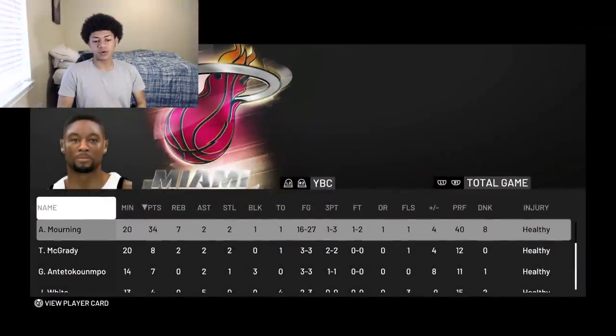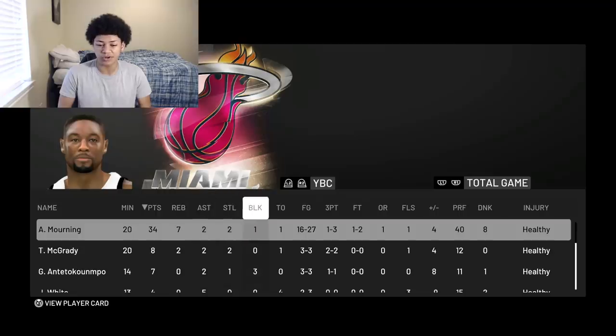Take a look at the box score — Alonzo Mourning finished the game playing the entire game with 34 points, 7 rebounds, 2 assists, 2 steals, 1 block, 1 turnover, 16 of 27 from the field, 1 of 3 from the three-point line, and 1 of 2 from the free throw line. All in all, I'll give this Pink Diamond Alonzo Mourning a 7.5 out of 10. He's an all-around solid big man — he can shoot the three, stretch the floor, shoot the mid-range, shoot the post fadeaway, rim protect, and grab all the rebounds. Very, very all-around center.